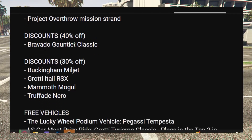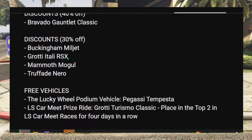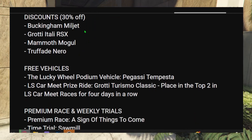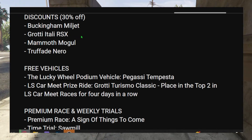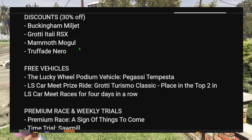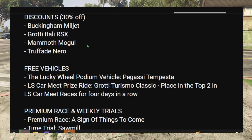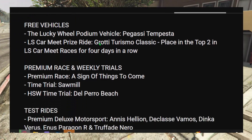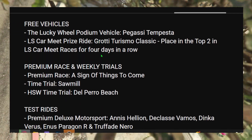For discounts, we've got 40% off the Bravado Gauntlet Classic. Also 30% off the Buckingham Milljet, the Itali RSX, the Mammoth Mogul, and the Nero — all those are going to be 30% off.